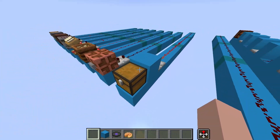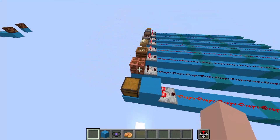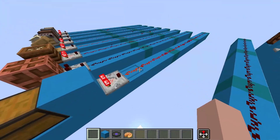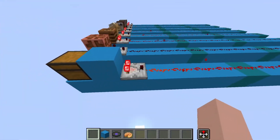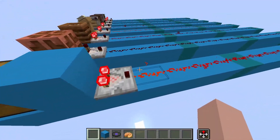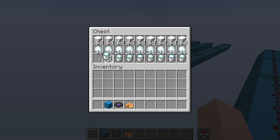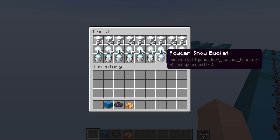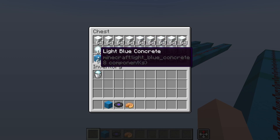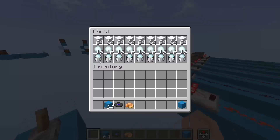The last thing to look at with comparators reading containers is that a comparator can read a container through a block, and in fact you can read any of these through a block. It will output a signal strength of 15 because this is completely full. We can learn two things: first, if you're reading through a block, it essentially grants one more piece of redstone that it travels. Second, snow blocks stack up to 64 but snowballs only stack up to 16, and powdered snow buckets only stack up to 1 — so these are all considered full stacks, and it will output a signal strength of 15 even though some stacks are only at 1 or 16.